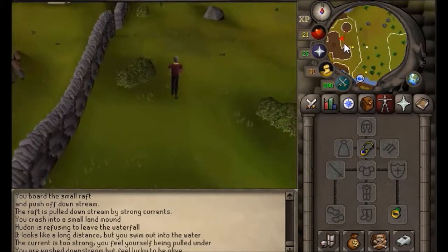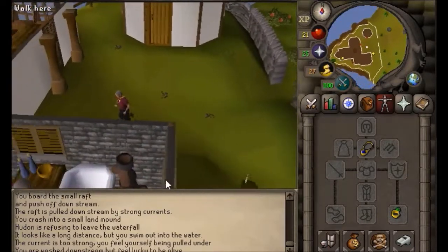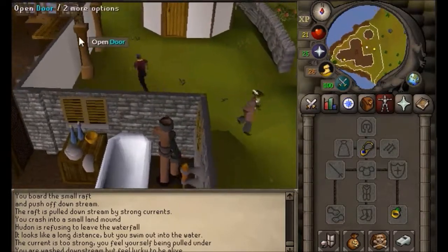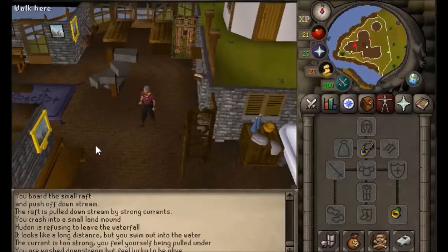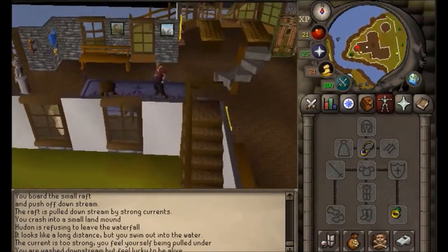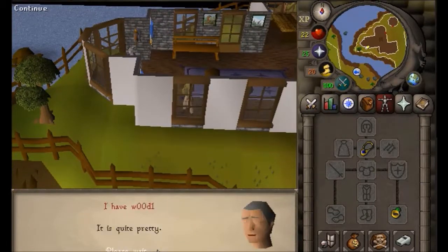Go through the house, and when you land, talk to the god inside. When you talk to the king, you need to select: 'Can you tell me what happened to the elf king?', 'What else is worth visiting around here?', and 'Is there a treasure in the waterfall?'